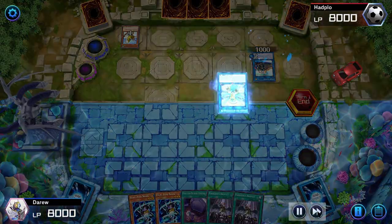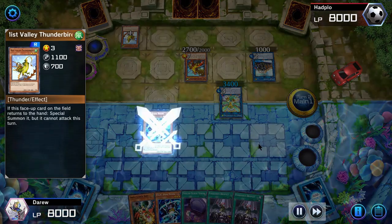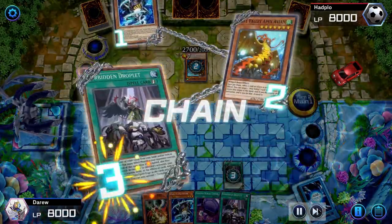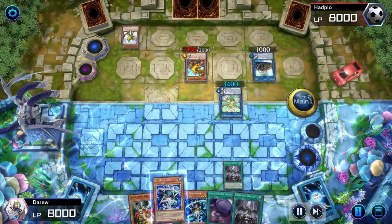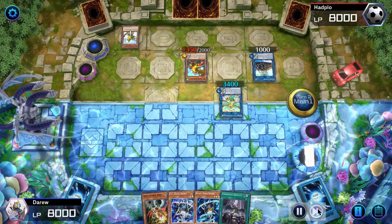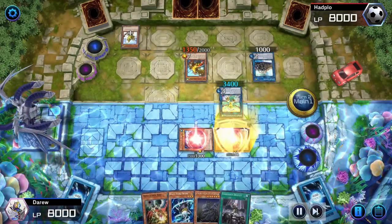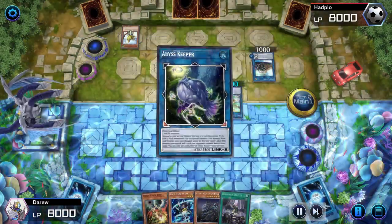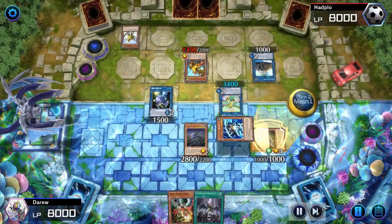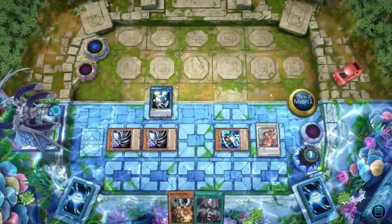In this opening hand, we kind of make a misplay — we could have sent Right Hand Shark as a cost for Forbidden Droplet before normal summoning, but we go in for the normal summon. Our opponent activates their Mist Valley. We send Right Hand Shark as a cost, negating Mist Valley and adding Left Hand Shark to our hand. We add Celacanth to our hand, Right Hand Shark and Left Hand Shark special summon, and we link both into Abyss Keeper. Abyss Keeper special summons Celacanth, we activate Celacanth's effect, synchro summon Chenging — and it seems like people really don't like Chenging.